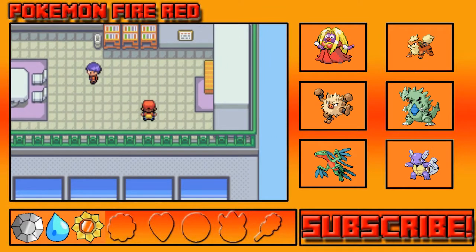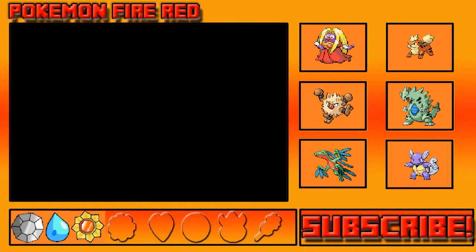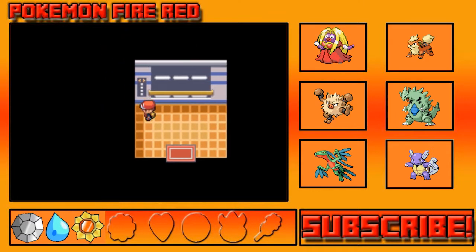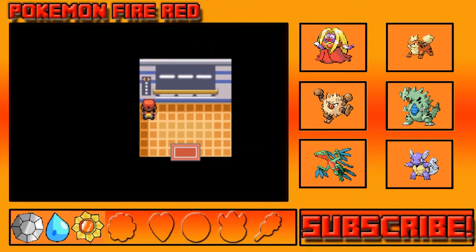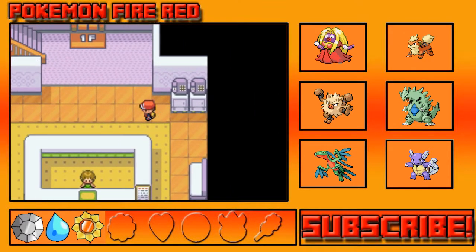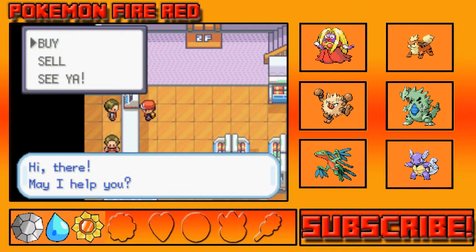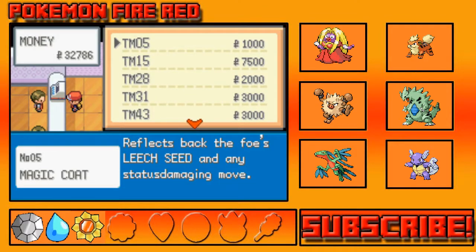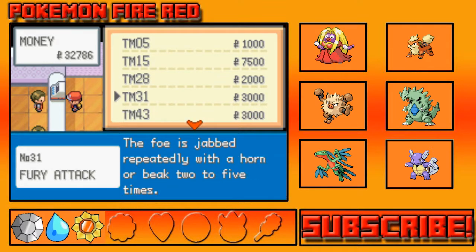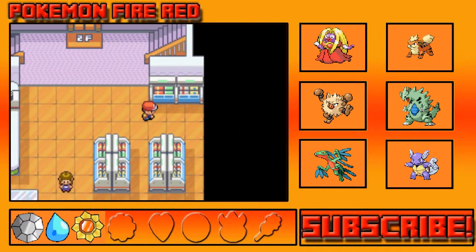That's all I need. I need to find the TM guy — he might have been on the first floor. Oh my god, we're using the elevator. Wait, I meant second floor. Is it you? It is! Okay — Magical Lock On, Miracle Eye, Fury Attack, Wrap, Sheer Cold. I don't really want any of this — I think I'm good.